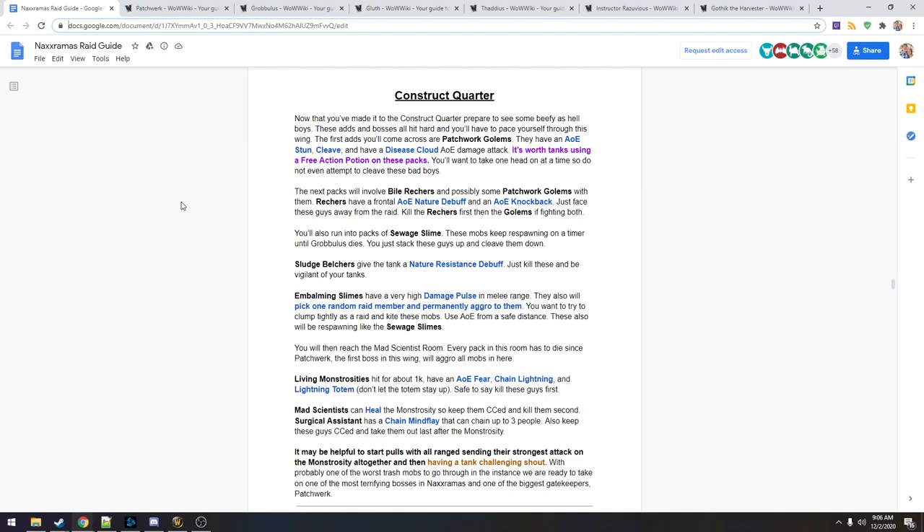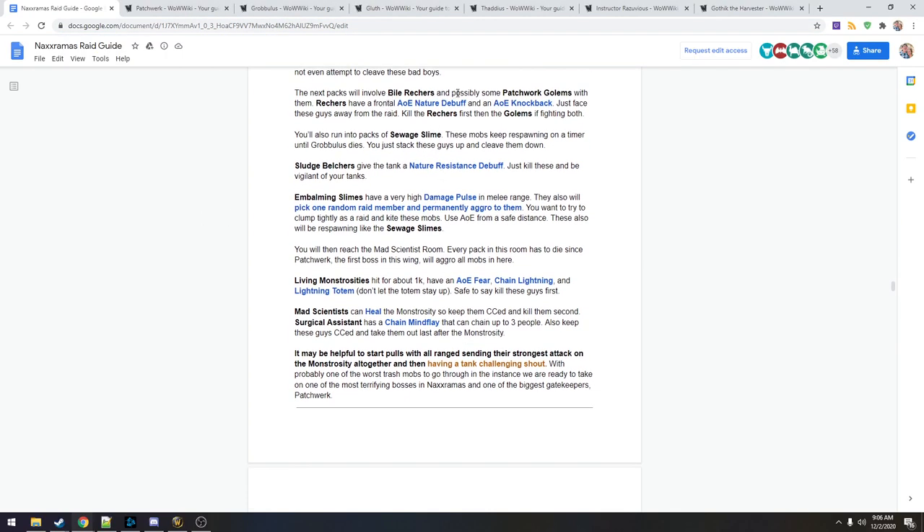Bio Retchers are like mini Warmguards. They have a frontal AOE nature debuff and a knockback, so face them away from the raid and get against a wall. If you get both Retchers and Golems in a pull, kill the Retchers first, then the Golems.